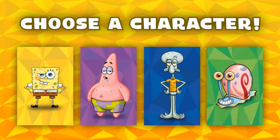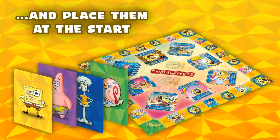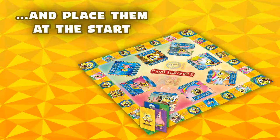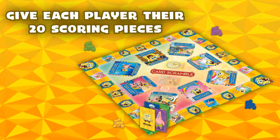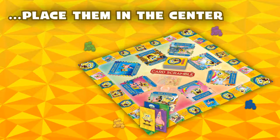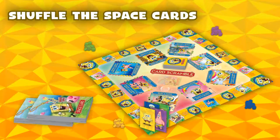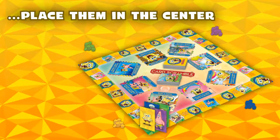Getting started. Have each player pick their player character color card for the game and place them at the start. Give each player their 20 colored scoring pieces, but keep them to the side. Shuffle up the action cards and place the entire deck in the center of the game board. Shuffle up the space cards and place the entire deck in the center of the game board beside the action cards.